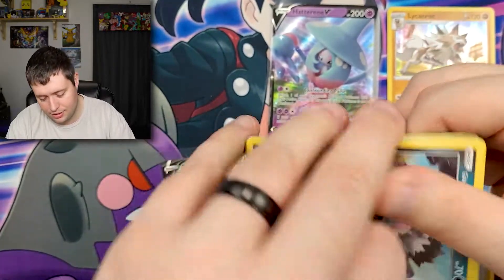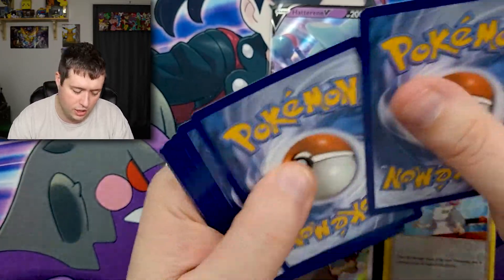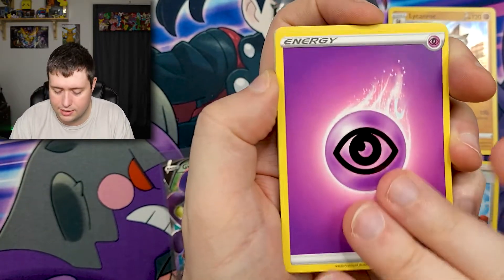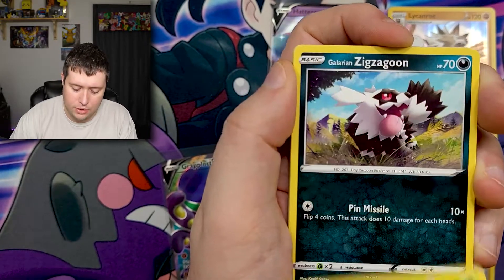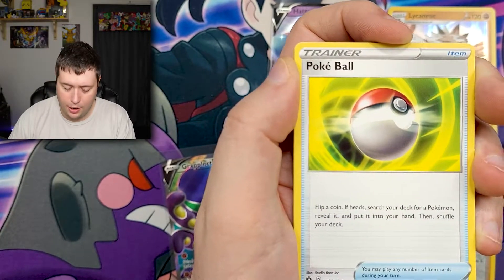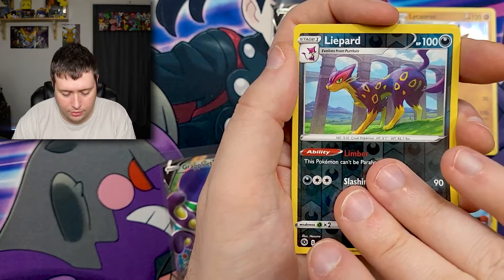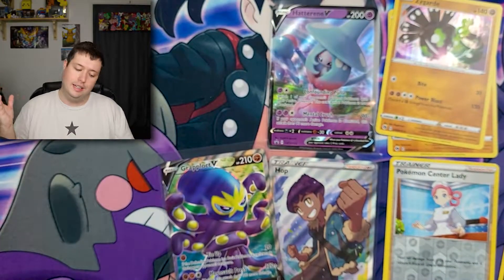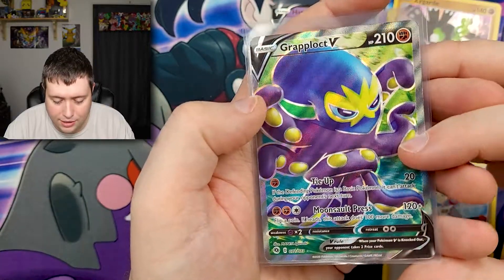Let's get that code card for you guys so you can go on to TCGO and hopefully pull some fire. We got a Psychic energy this time — Pokemon Center Lady, Hop, Beedrill, Galarian Zigzagoon, Weedle, Purloin, Poke Ball, Inkay, Life Herb reverse holo, and a Zygarde for the rare. So no full art, no ultra rare, but we did get that Grapploct V and the Hop full art earlier.